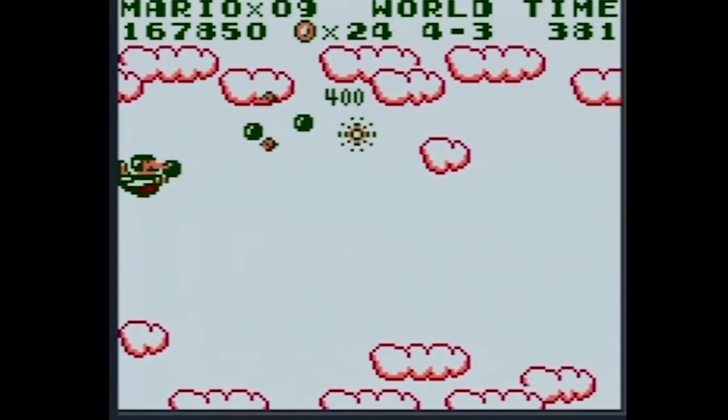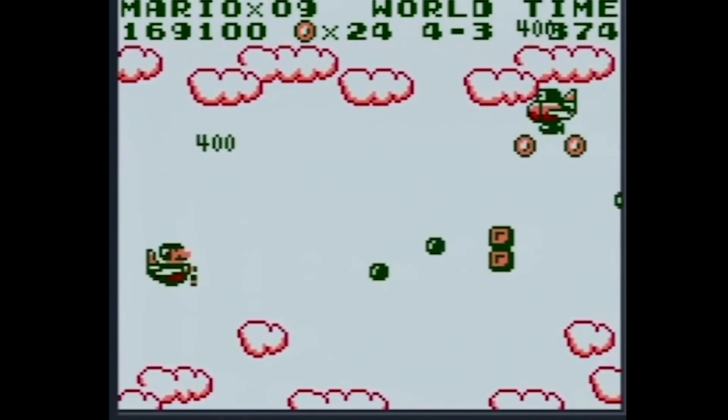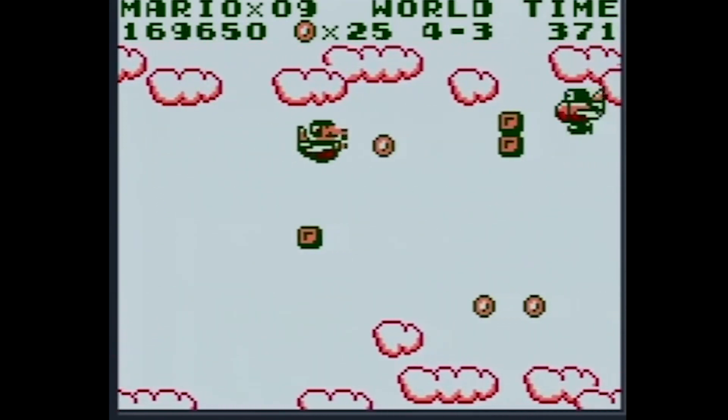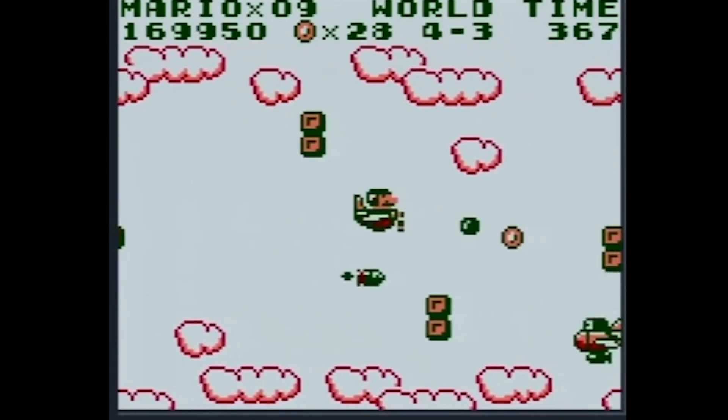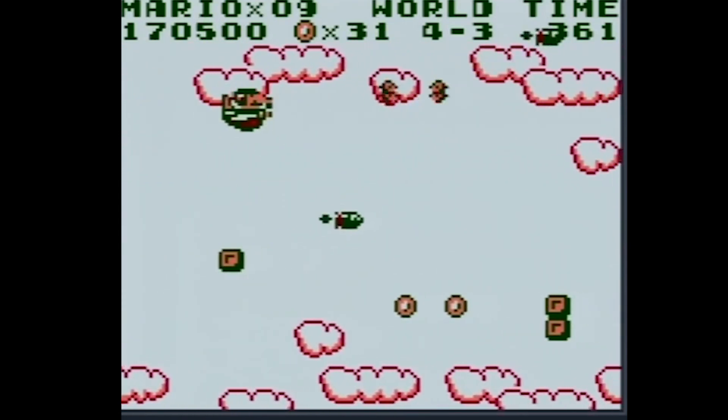I guess the best thing about it is Daisy coming in as the princess. It's like not the full Mario formula — it is a short game, the running and jumping is weird, and it has shooter sections in it, which is also strange. I really like that game though. I don't think it's bad — I'm just saying compared to Super Mario Land 2.